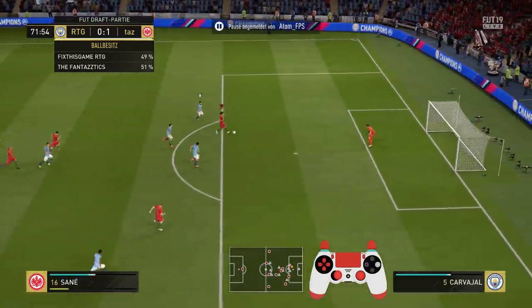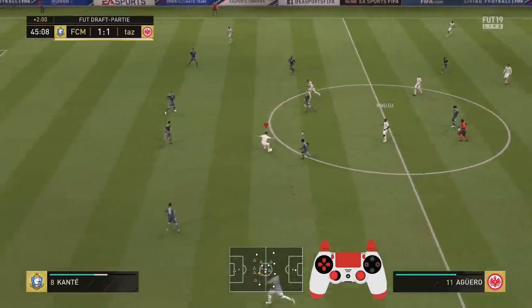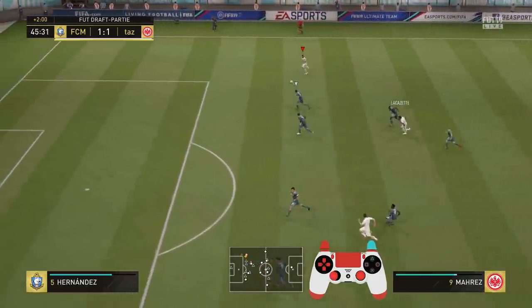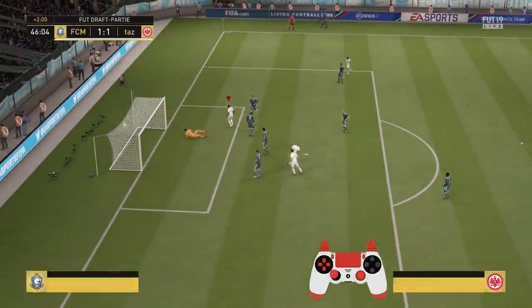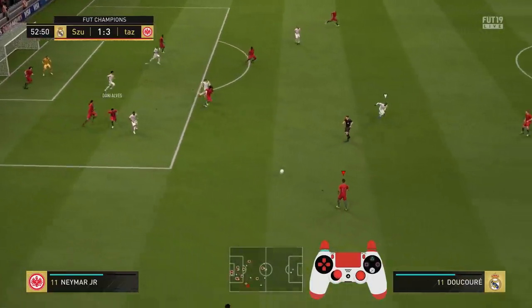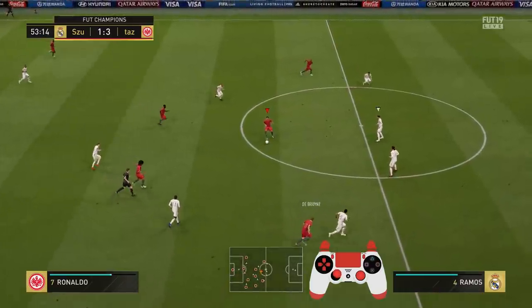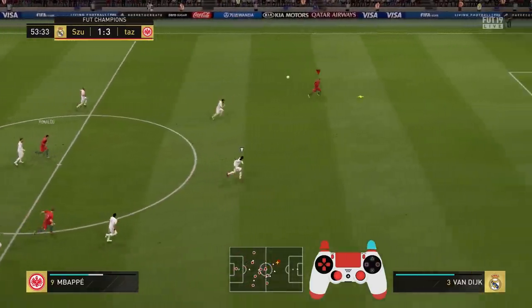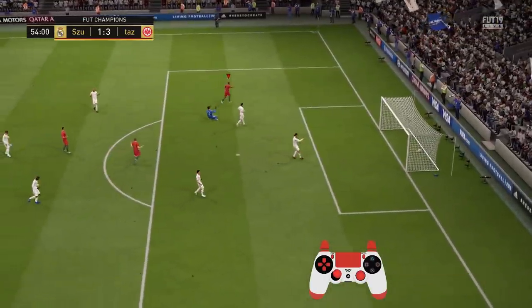Before the use-case scenarios, here's a useful tweak: you can actually trigger a run before you've accepted the ball. When a pass is played to you, there's a time window where you can aim with the left stick towards the player you want to run and press L1 or LB to trigger the run, then accept the ball and play the pass. This is easier since your player isn't in possession yet and you can focus entirely on aiming correctly with the left stick.